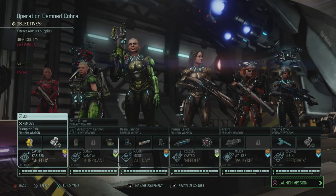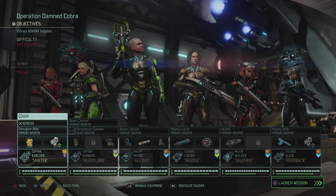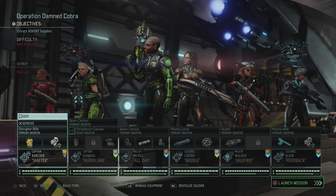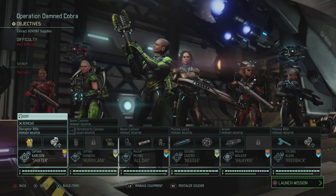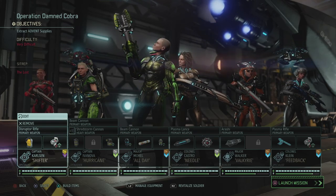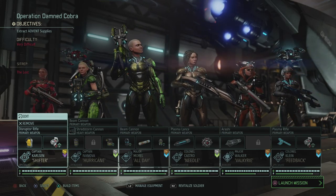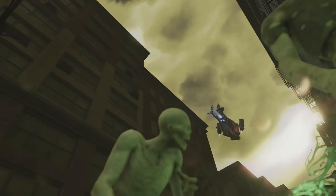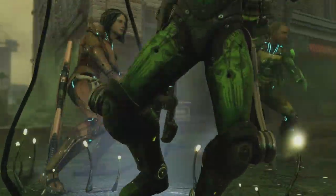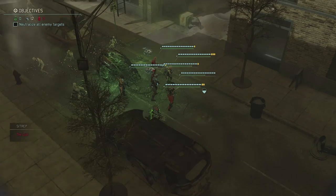Hey, what's up everybody, my name is Trofen at the Babbling Belgian, and welcome back to XCOM 2: The Valkyrie playthrough. Today we're gonna go on Operation Damned Cobra with our female soldiers. We're gonna attract some advanced supplies from a free supply rate we got from scanning with the Avenger, and we're taking a lot of Valkyries that can still gain their final promotion: Hilde, Marina, Jacqueline, Christina, Emily, and Sarah.